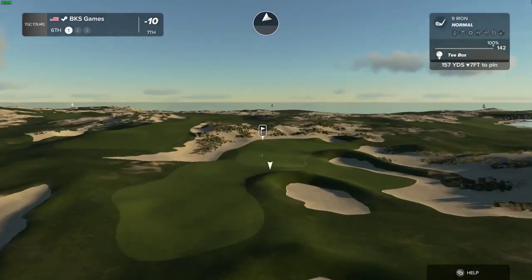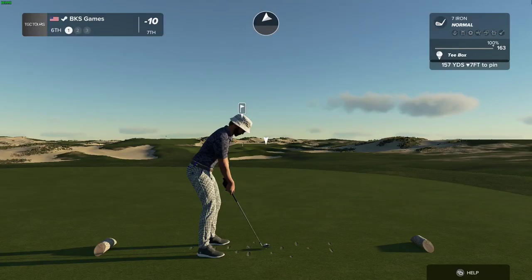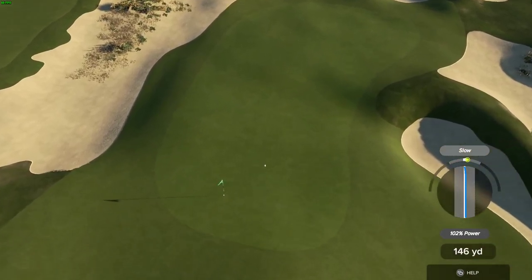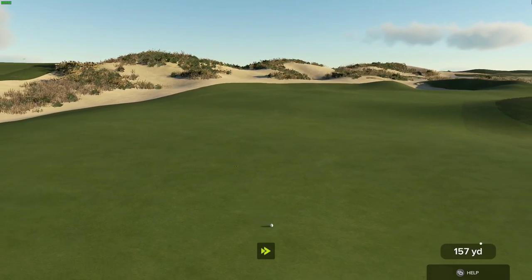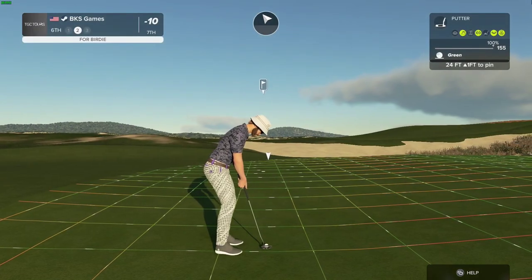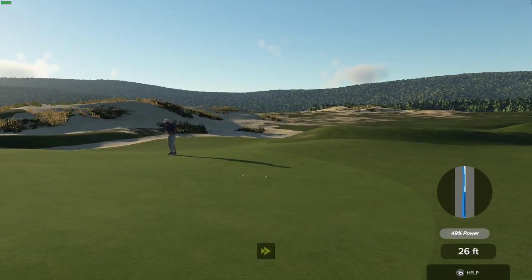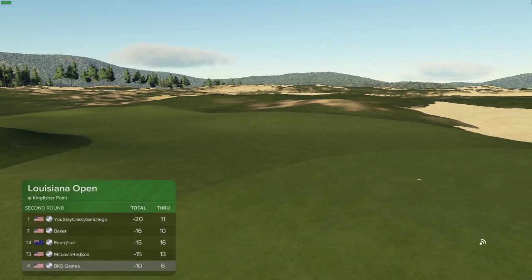Looks like we've got a par three in front of us here. You make good contact. Safely on the green. This one's 24 feet away. No — it's right by the hole. And drop this one in for your par. After that one, you're sitting right there at ten under.